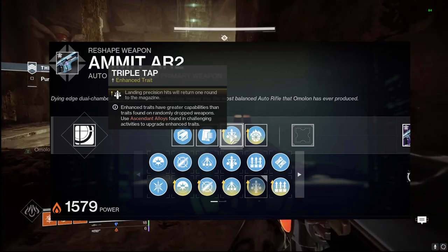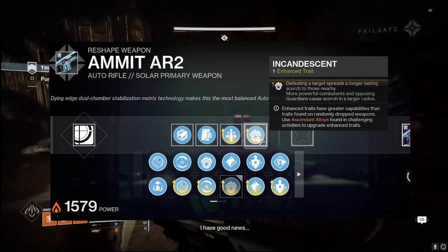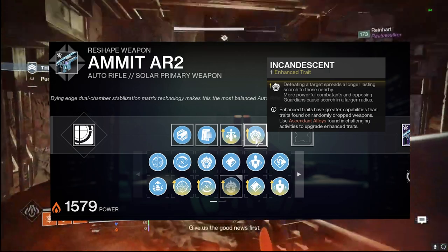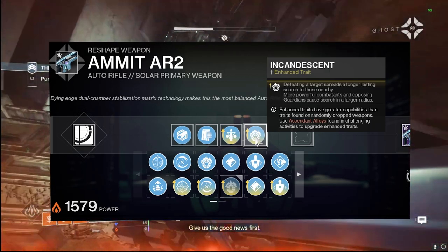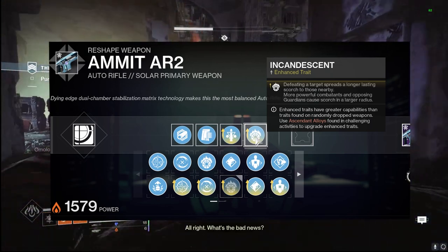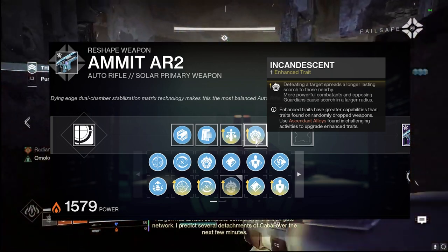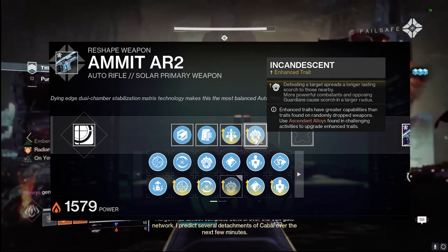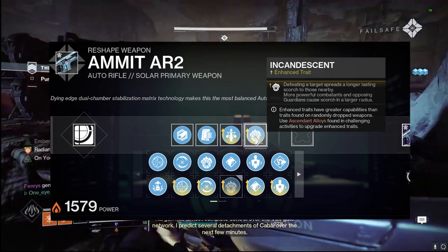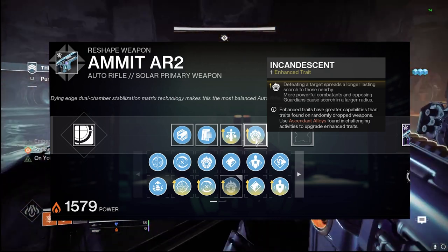For the PvE god roll, I'm going with Incandescent — personally the best thing to have on solar weapons, just like my Calus Mini-Tool. Incandescent is absolutely nasty on this weapon. I actually used it in Master Golgoroth with Incandescent, which is very nice for keeping all the ads at bay while keeping your distance from hard-hitting things like champions, knights, and bombers.